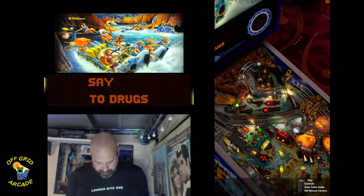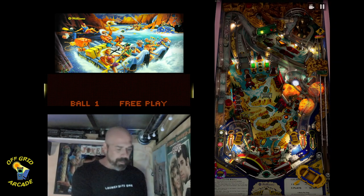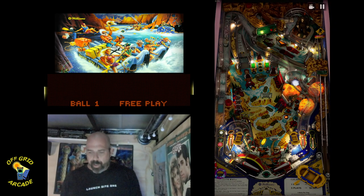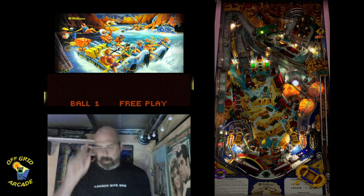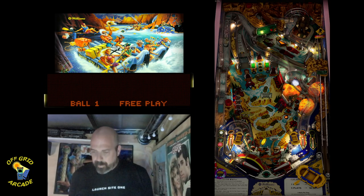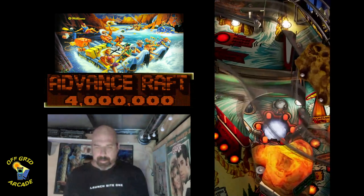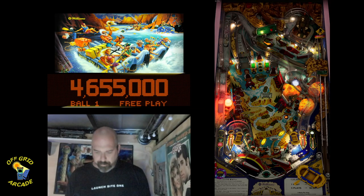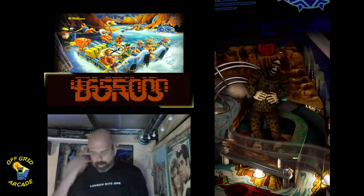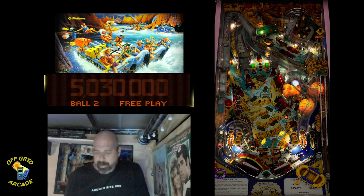This is a Williams table. It's kind of hard — I've played it before on the channel. Skill shot is those flashing lights. You want a soft plunge to get it to feed that upper flipper. Look at that — Avalanche, four million. I don't know where the ball is. Look at him laughing. I got the skill shot, so that's five million on my first ball. That's pretty good for me.